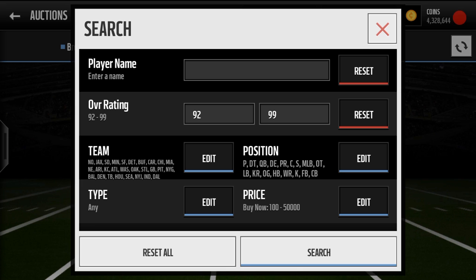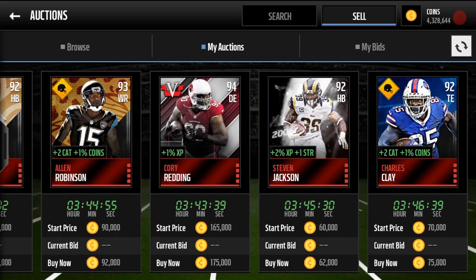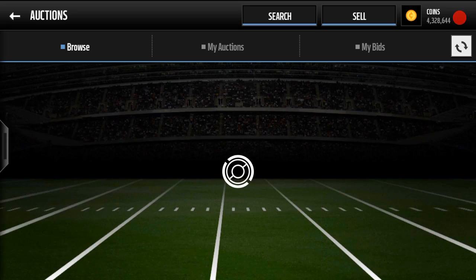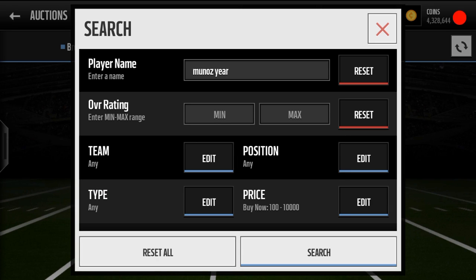The next filter is 92 overall players. I like to go with every team except for the Titans, the Bengals, the Browns, and the Giants, and every position except for tight end. Filter for 50,000 coins — cards are dropping constantly on this. As you see here, these are all my snipes from the same filter. The Eddie Lacy one was a little lower, so if you want to filter out the Packers team it's not a big deal. You buy these — this one sold for 50,000 coins and someone sniped it and will sell for 65,000. Very effective.